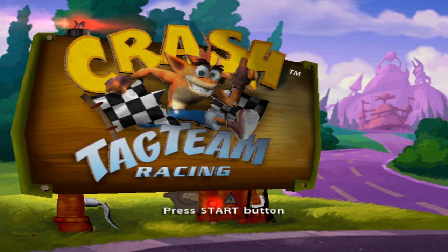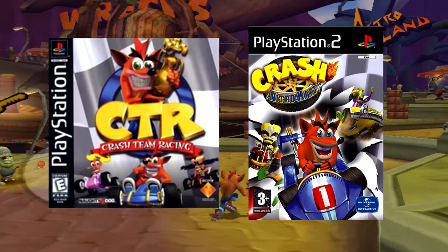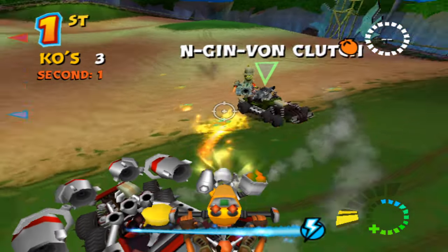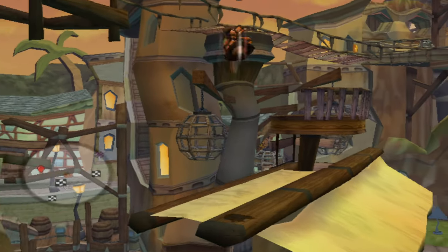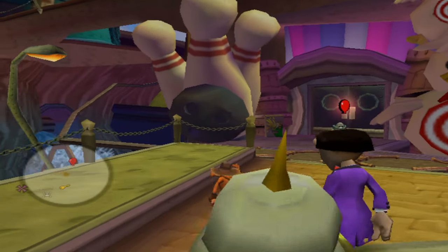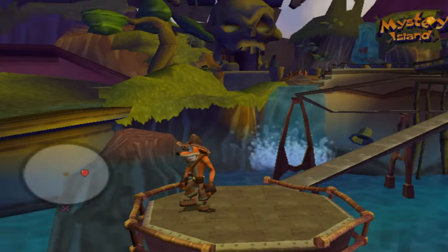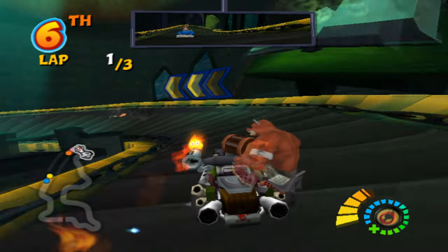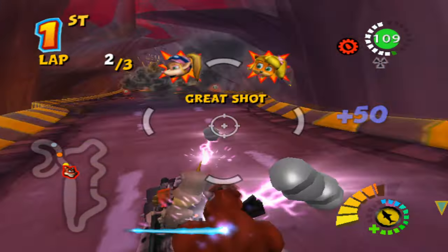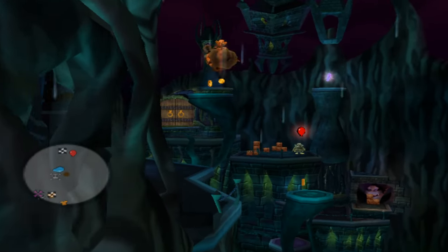Today we'll be revisiting Crash Tag Team Racing, the third racing game in the series, although it was nothing like the previous two. Crash Team Racing and Crash Nitro Kart were both similar — in Adventure mode you go to different worlds, win races, beat the bosses, then face the final boss, and after that you can do relic races and stuff. Crash Tag Team Racing, on the other hand, is half platforming, and the racing itself was nothing like the previous two games, mainly because of the clash feature, where you can merge with other cars and either shoot others or drive around with a gunner in the back.